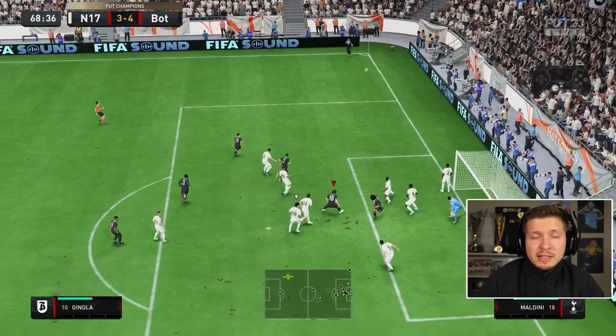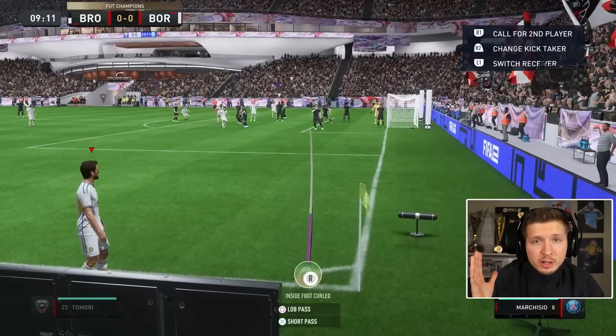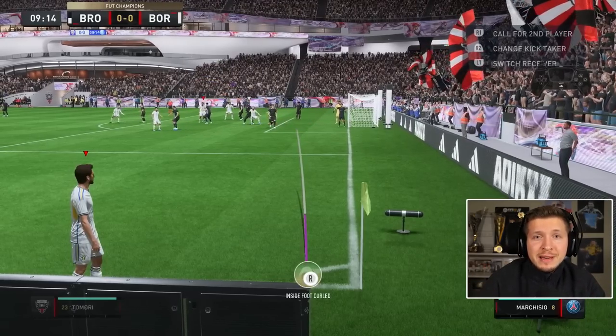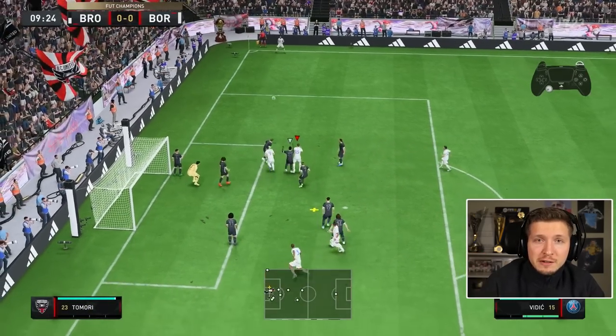Very often the positioning in the box will be quite bad. That's why the best approach is to combine this technique with manual corners — press L1 to select your biggest aerial threat, then put him in the right place depending on how much power you use. Default swing plus manual corners. Good luck!